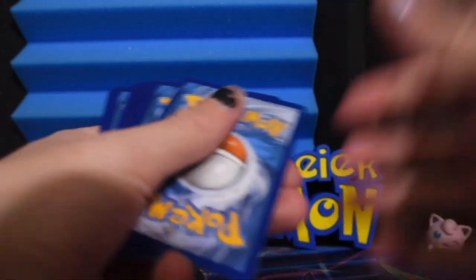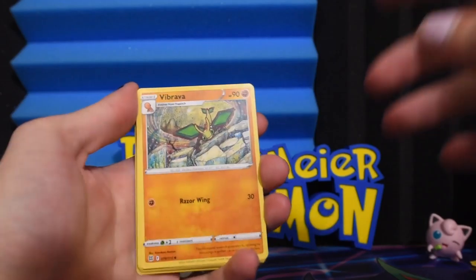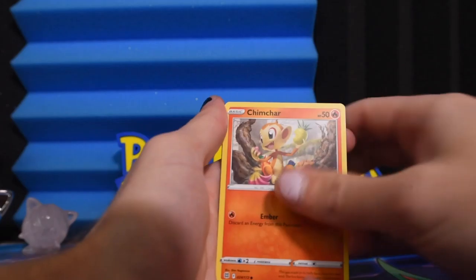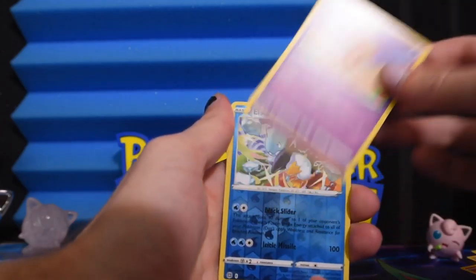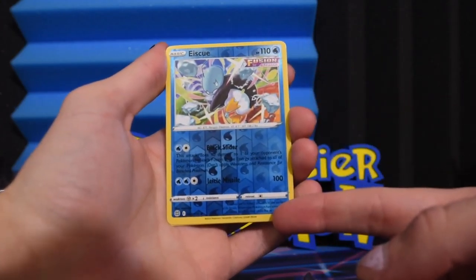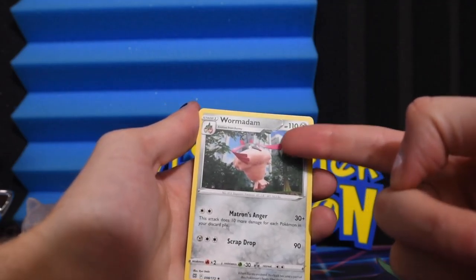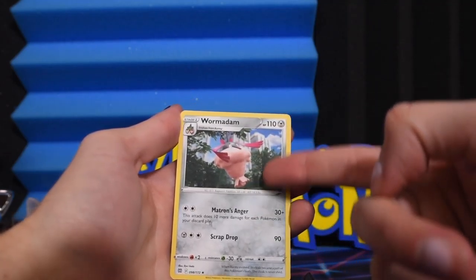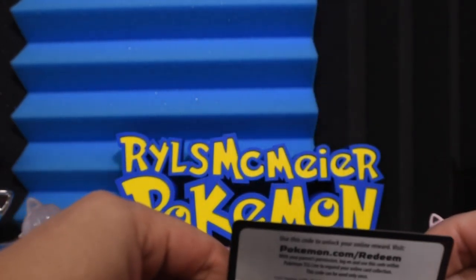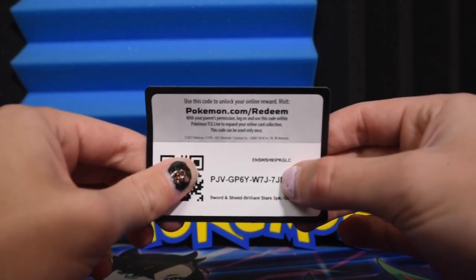Last pack — let's hope we can get some last pack magic going. There's the code card. Vibrava, Tropius, Claydol, Gallade, Chimchar, Minccino, Baltoy — and that's another rare reverse but the centering is just terrible, it's thin up top and thick down here — and Wormadam in this 2000s looking CG. Anyway, here's the code for the entire blister, minus the last letter — you just have to guess the last letter. I'll give you a hint.